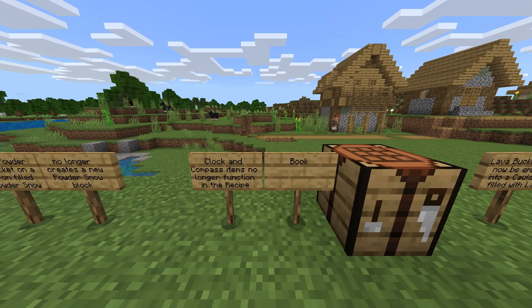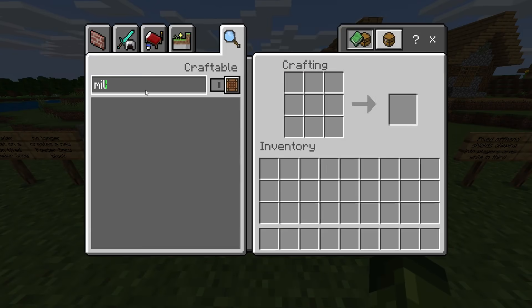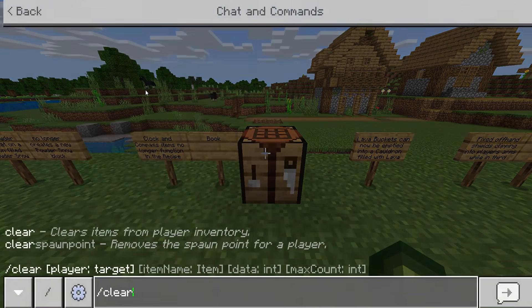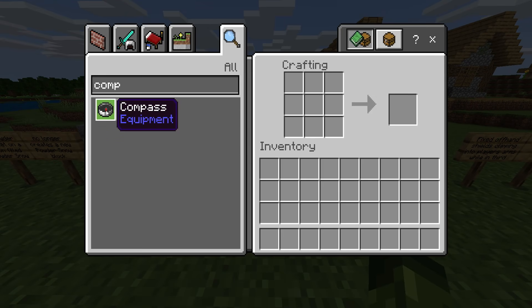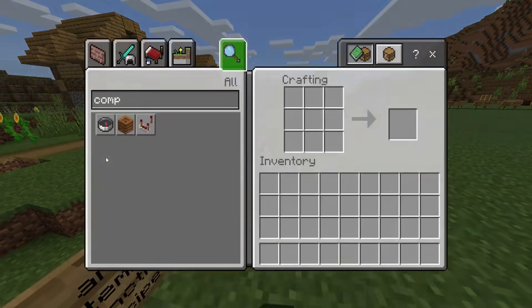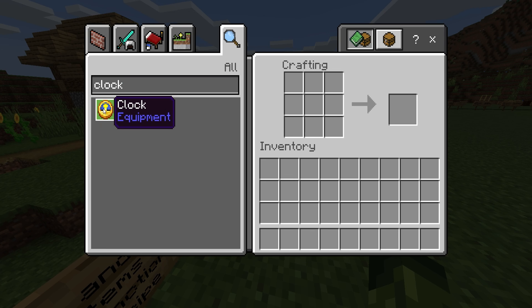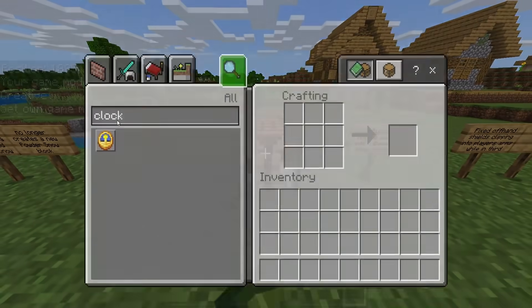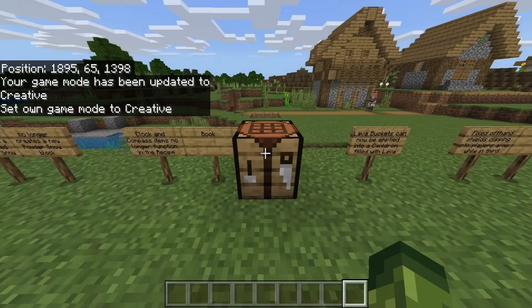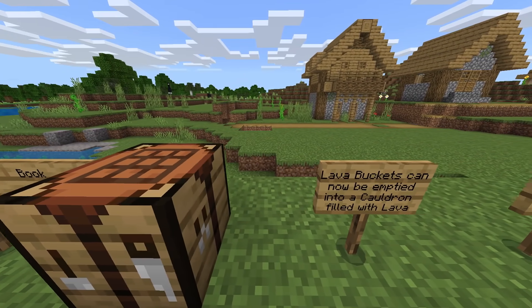Clock and compass items no longer function in the recipe book — I'm sad about this one. In the recipe book, the compass is now always facing down regardless of angle. Same with the clock — it's no longer animated. So somebody reported that; kind of sad, but you now have to craft them if you want to know the time of day, or you have to come above caves and stuff. Lava buckets can now be emptied into a cauldron filled with lava.